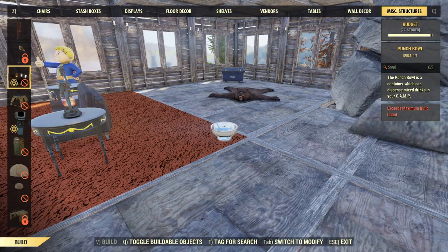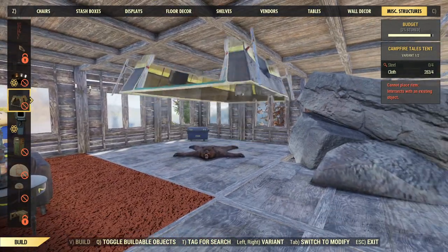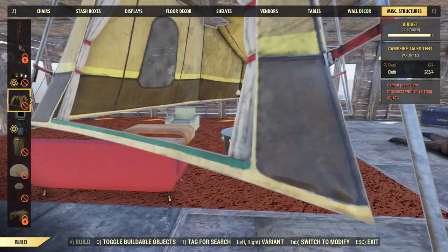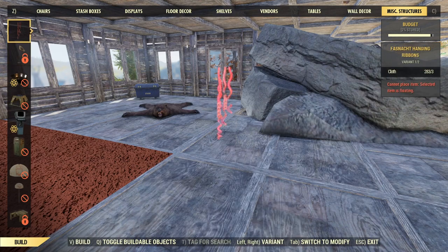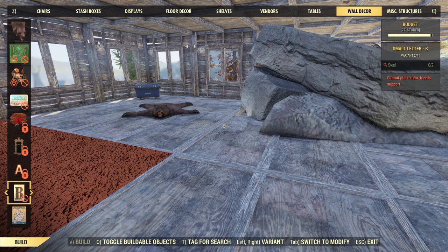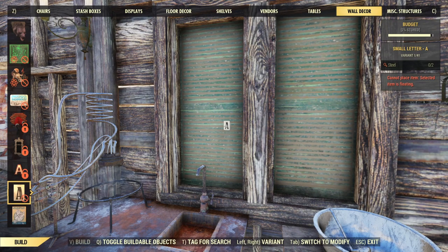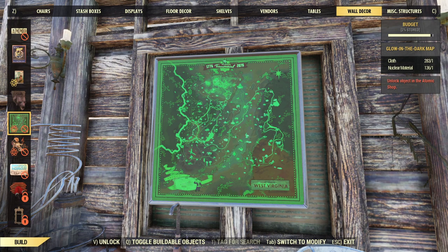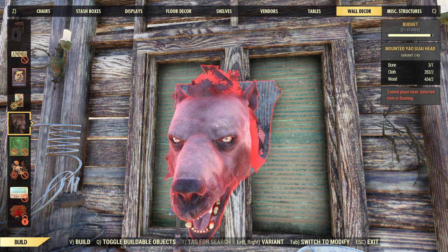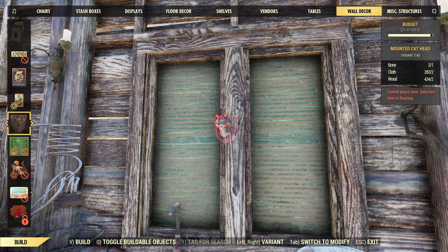Let's go back into build mode. Miscellaneous structures — I can't build it. Holy cow, look at the size of this tent. It's just a normal size tent, nothing to get excited about. And this one here — apparently there are plans for this thing somewhere in the game world. Really not a whole lot else in the way of miscellaneous structures — I'm kind of surprised, I thought I'd have more than that. These little teeny tiny letters need steel — we put some of those on our vending machines a couple episodes ago.